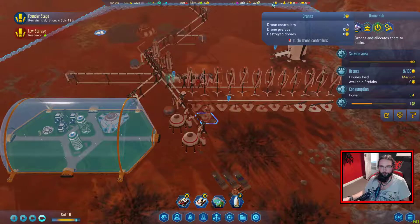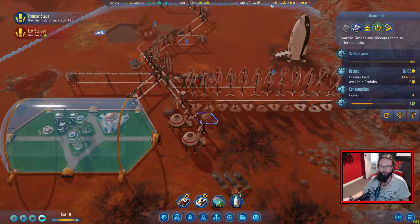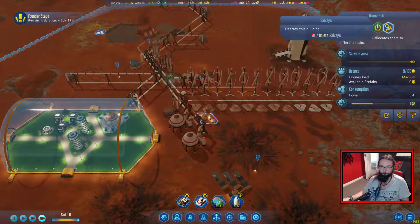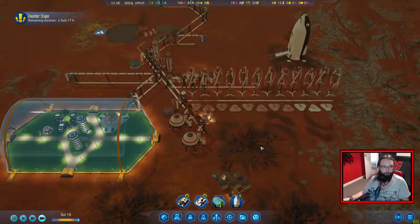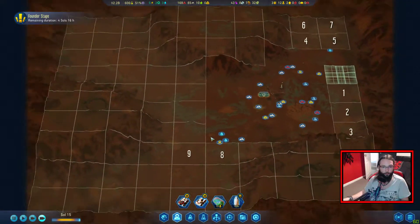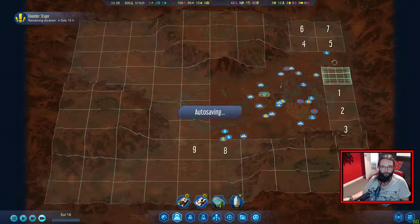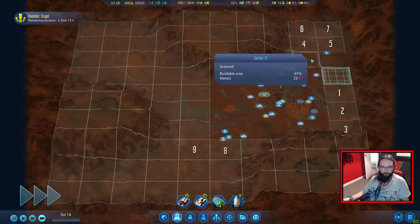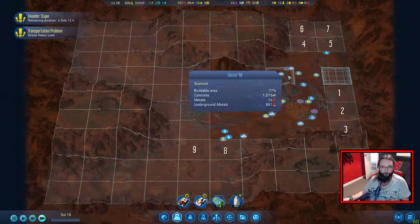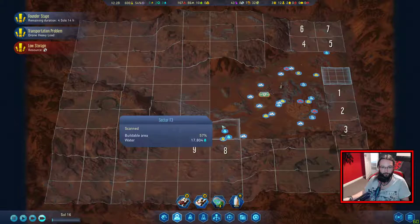Prefabs. Drones destroyed. Drone controllers - we've got four different controllers. Fair enough. It looks like we're going to make it through. Machine parts - we'll be fine for now. Where were the polymers? I'm sure it just said there were some polymers.